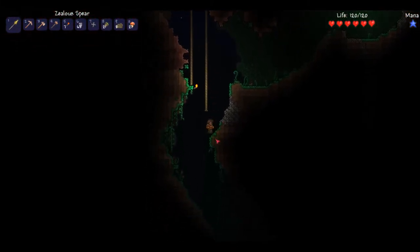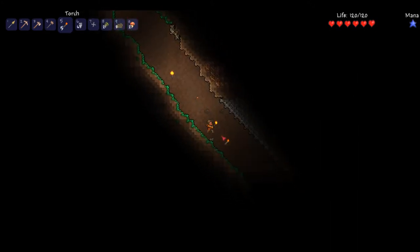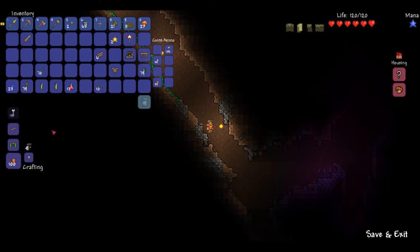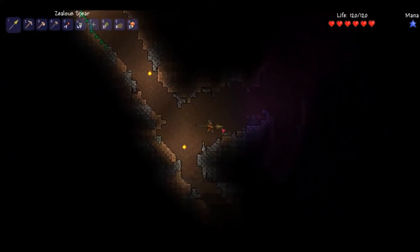Okay, right there. Into the cave of darkness — make sure you bring plenty of torches. Now I have a decent amount. A demon altar right below my house.